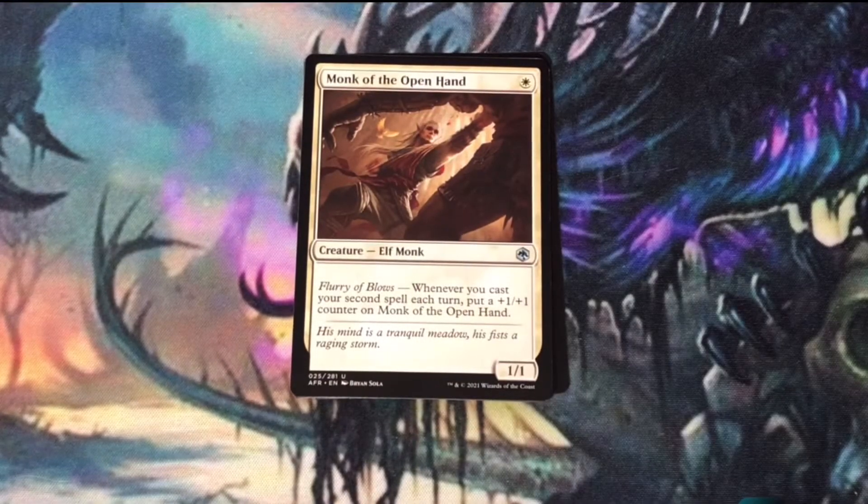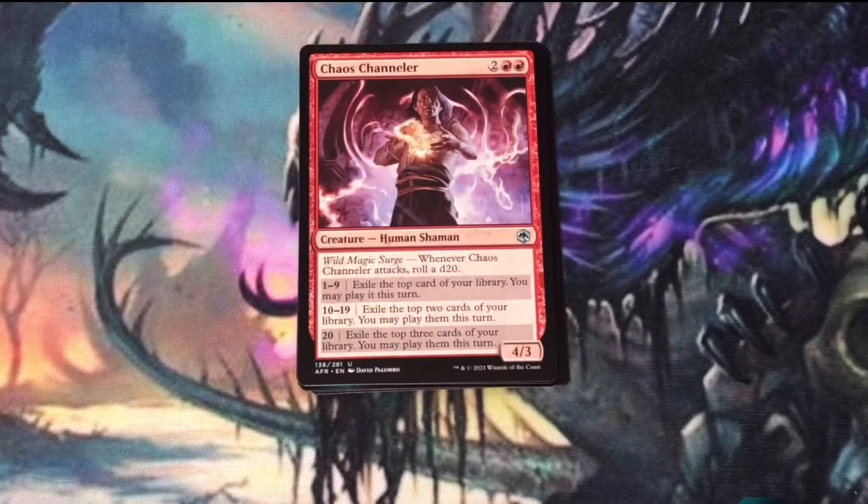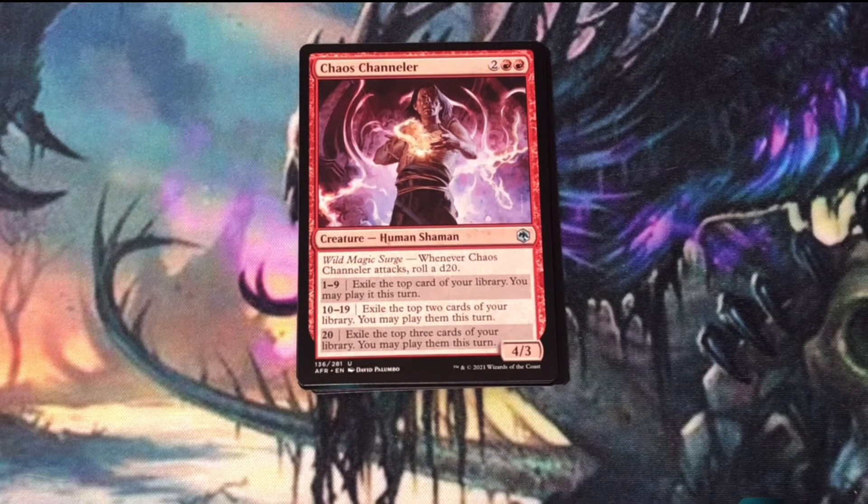Monk of the Open Hand plays well in a deck where you're playing multiple spells per turn — a creature that can grow out of control unless your opponent can deal with it. Chaos Channeler fits well into a blue-red deck that's rolling d20s. Whenever it attacks and you roll a d20, you have three different outcomes: you exile the top card, the top two cards, or if you're really lucky the top three cards, and you might be able to play them during your current turn.